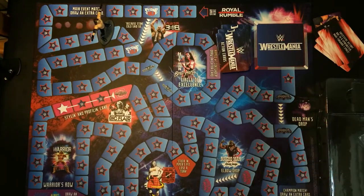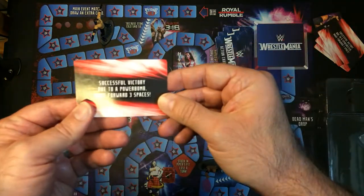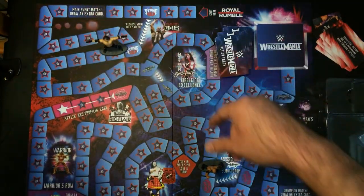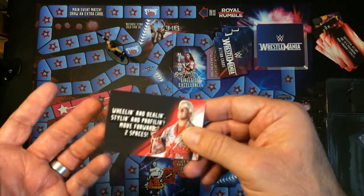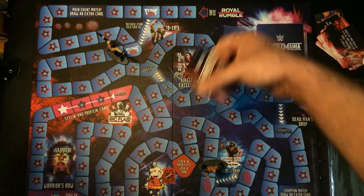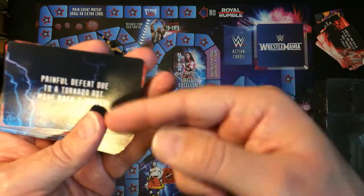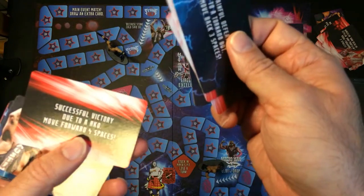I'm guessing he is going the other way. AJ Styles gets powerbomb — three spaces: one, two, three. I think we get the gist of it — keep drawing cards and hopefully something will happen. 'Wheeling dealing, move two spaces.' Let's see what these other cards do. 'Painful defeat — you receive the Tornado DDT.' That'll move you back. Facebuster — move back. RKO.